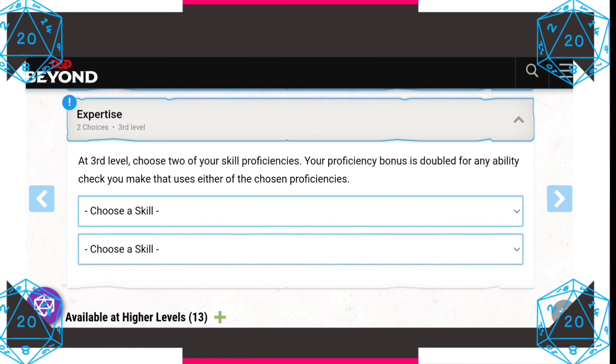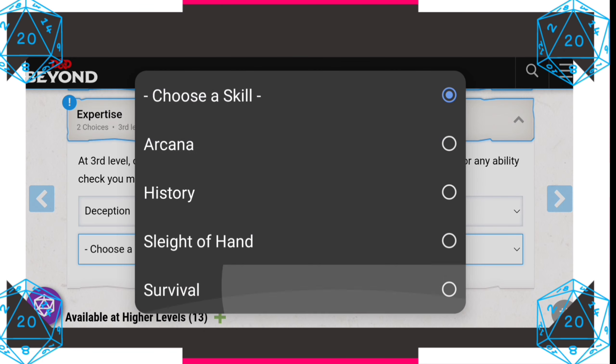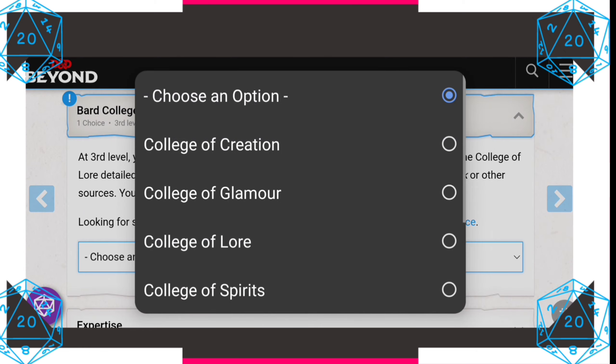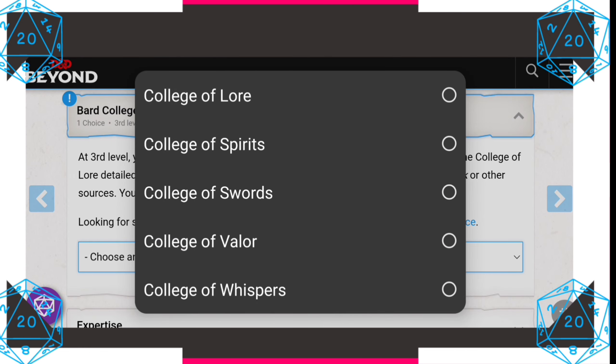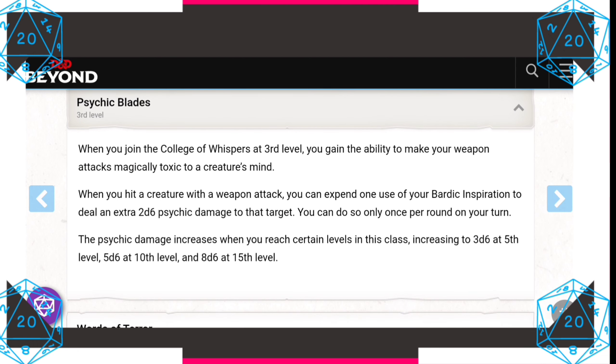At third level, we get Expertise. Basically, you're going to more than likely succeed easier with your chosen skills. I'll pick up Deception — because we're a vampire, and it's our bardic college — and History, because we're an archaeologist. At third level we also pick our bardic college: the College of Whispers. We gain Psychic Blades: when you hit a creature with a weapon attack, you can expend one use of Bardic Inspiration to deal an extra 2d6 psychic damage. You can do so only once per round on your turn, but this damage increases as you level. It adds nicely to that psychic vampire theme.